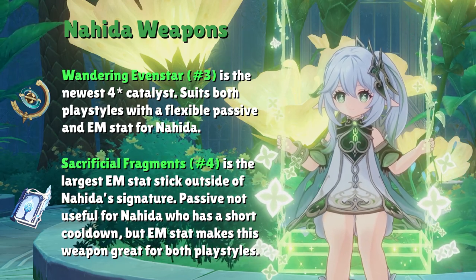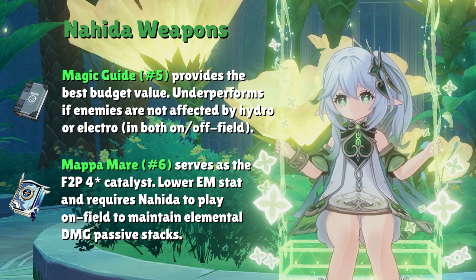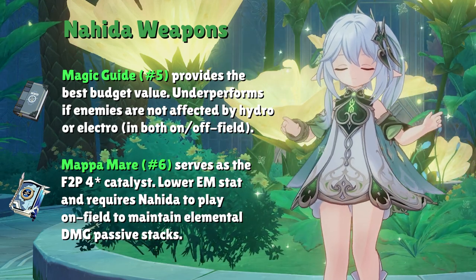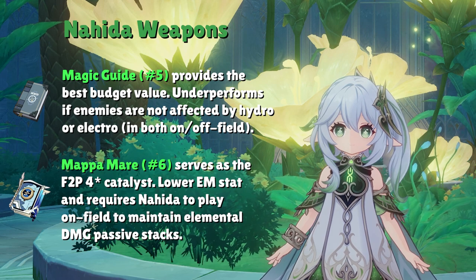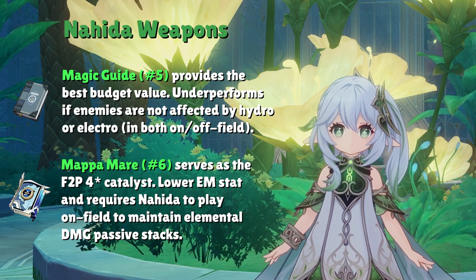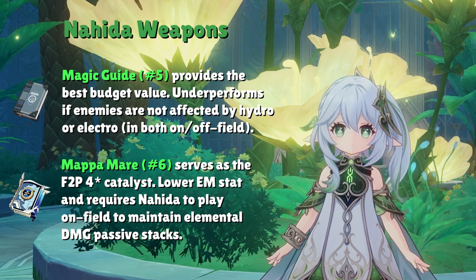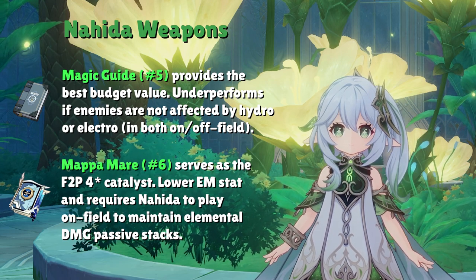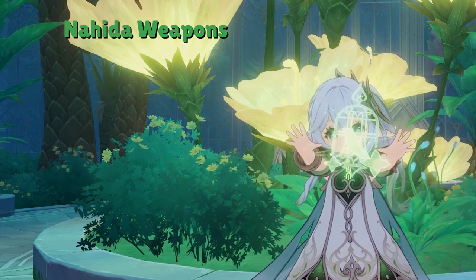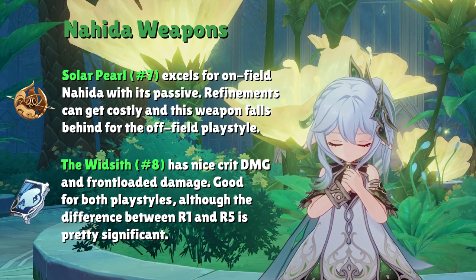For free-to-play weapons that provide EM, look no further than Magic Guide and Mappa Mare. Magic Guide is a 3-star catalyst with volatile highs and lows — its highs are actually extremely surprising for a 3-star. The passive increases damage against enemies affected by Hydro or Electro, similar to Dragon's Bane, which is really valuable in teams like Bloom with triple Hydro characters and on-field Nahida as driver. Mappa Mare is more consistent but requires R3, R4, or R5 to compete with other 4-star weapons.